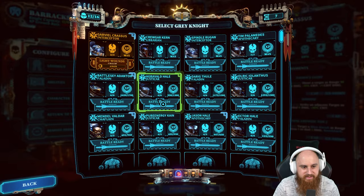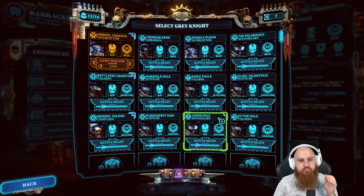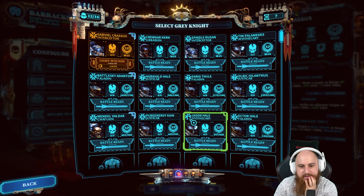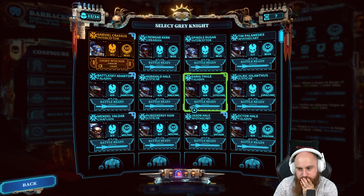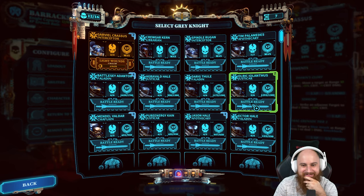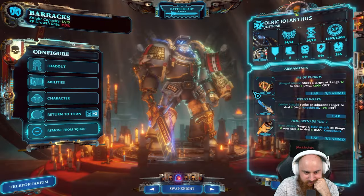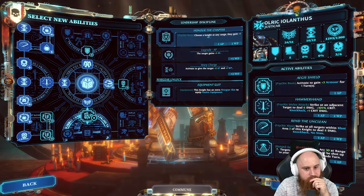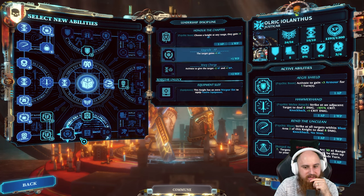Let's bring out Iolanthus - they're all at max rank. Timey, wimey, warpy stuff. We can bring out Iolanthus again. The Chaplain doesn't have the ability we want yet - that's what we want to get next. Checking the knockback skill.